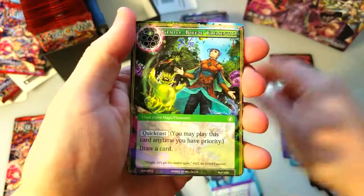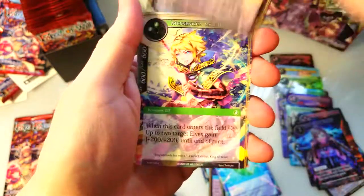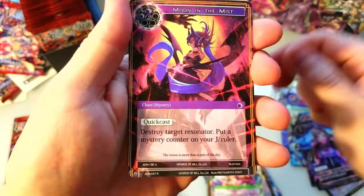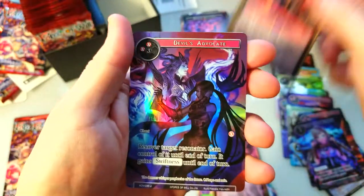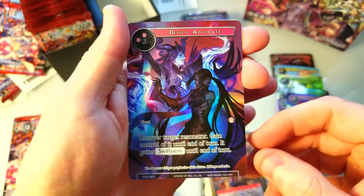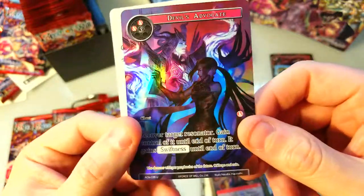Little bunny — is that a demonic bunny? Leaf Guard, some goofy little critters in these sets, that's for sure. Moon in the Mist, Dragon Call, and Devil's Advocate — that was like three rares or something. Well, an uncommon and then two rares, but still pretty cool.